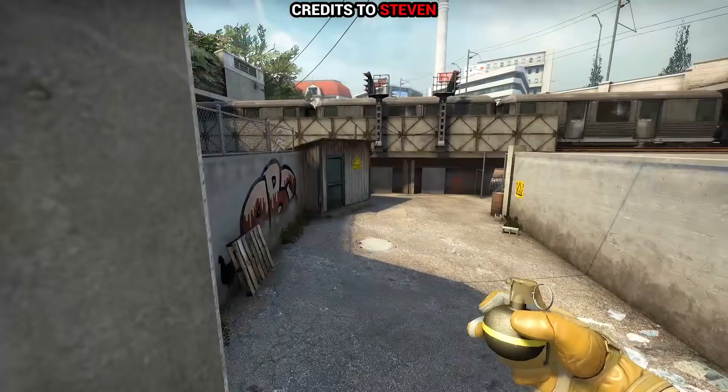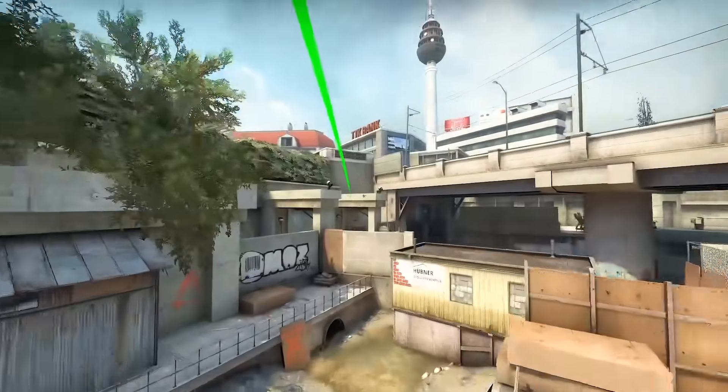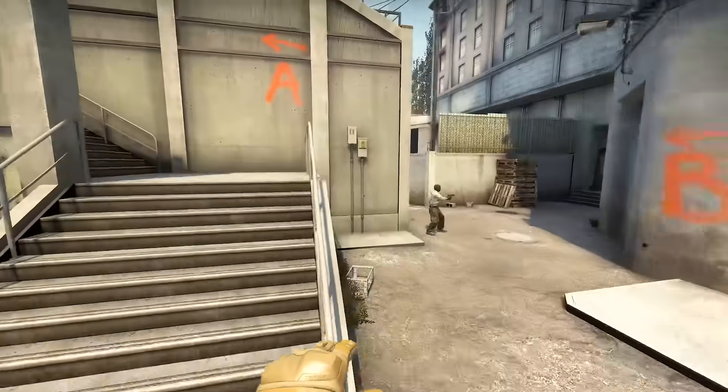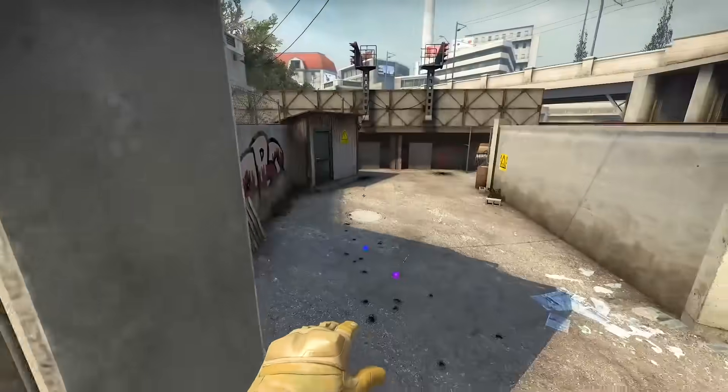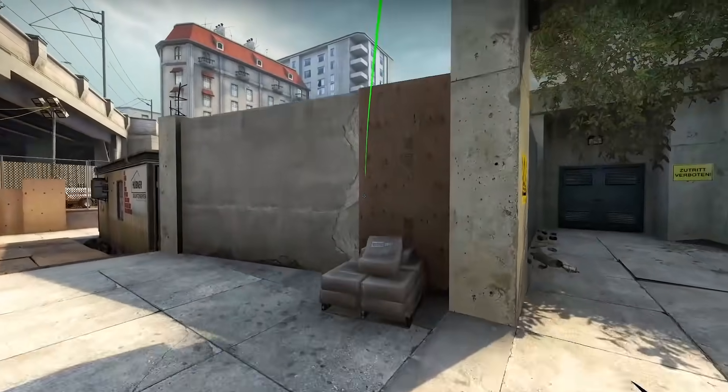Overpass with a very unique early nade idea — it requires a run boost which you should be able to get consistent at with a fair amount of practice. Steven said that if performed correctly, this could do between 10 to 40 damage based on CT spawns and very often you will be hitting at least one player with this one.